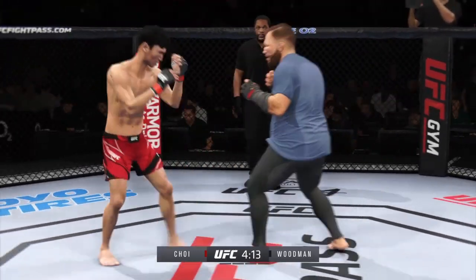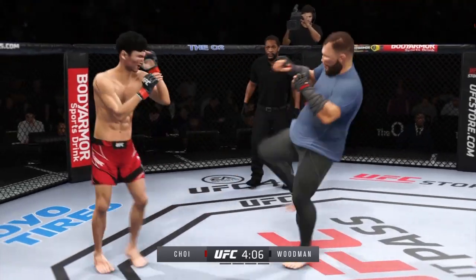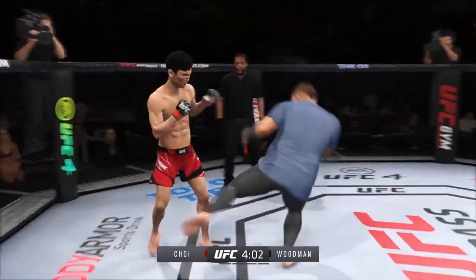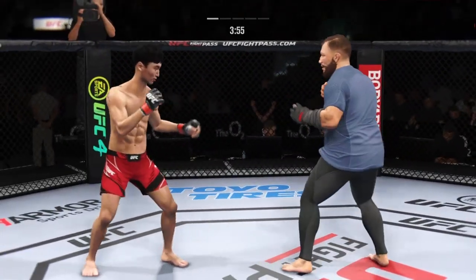Choice's strike attempt there is blocked. Superman punch — not always easy to execute, but he did so there. He has a commitment to kicking tonight, and it shows.